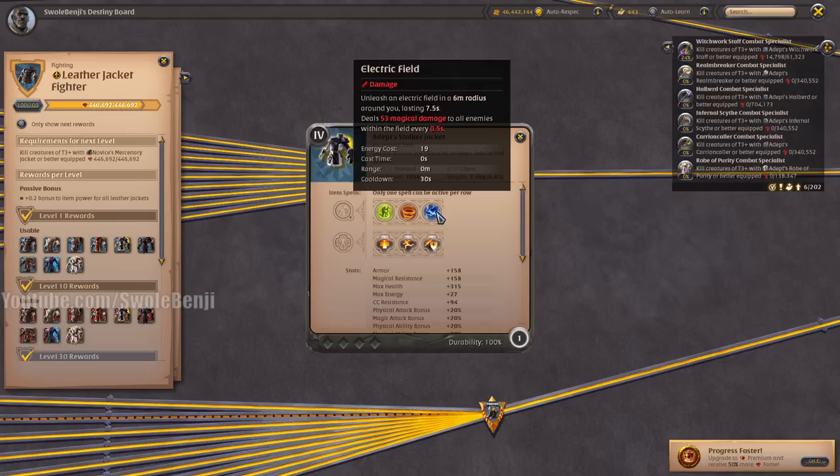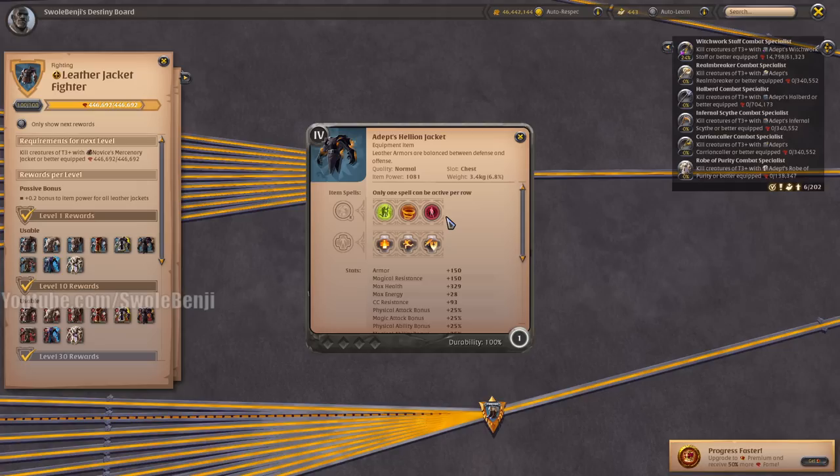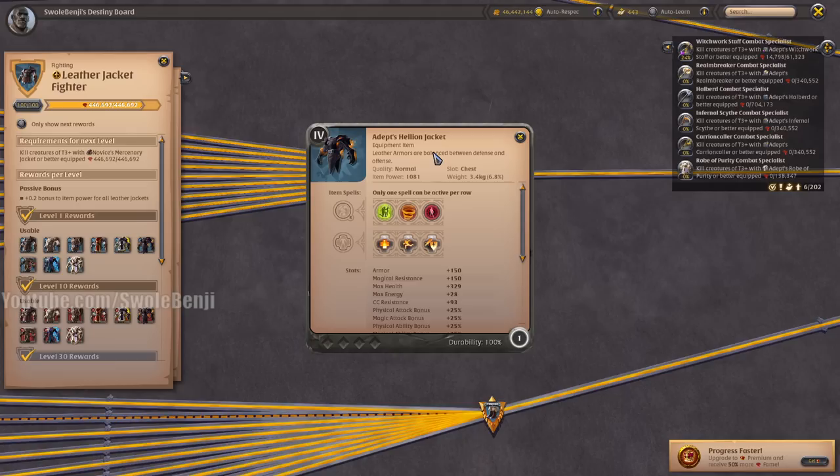The Stalker Jacket is a tremendously large damage circle around you — this thing slaps and is mandatory for ganking transports solo. It's my favorite for farming static mobs and clearing group dungeons solo quickly. This is the armor I would use for most things as a solo player once it's max spec and max geared. The Hellion Jacket — until then — is your go-to for soloing dungeons and static mobs because it's also a circle that deals damage around you and heals you. It's absolutely meta for PvP.